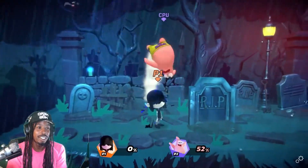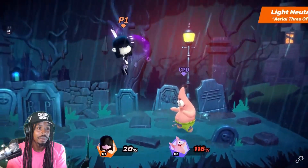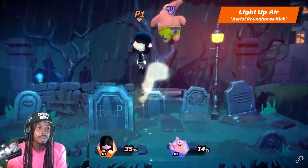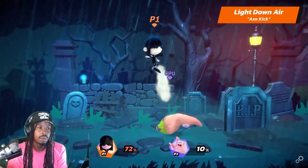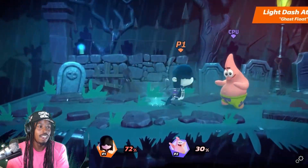Let's talk about Lucy's Air Light Attacks. Lucy's Light Neutral Air is Arial Three of Zords. Her Light Up Air is Arial Roundhouse Kick. And her Light Down Air is Axe Kick. Lucy's Light Dash Attack is Wolf Flow — that's dope.